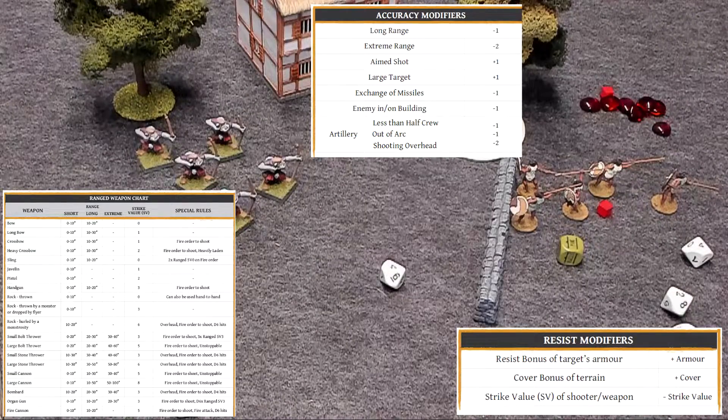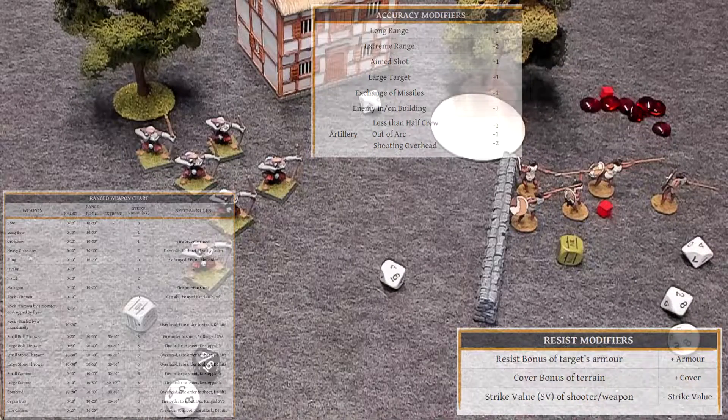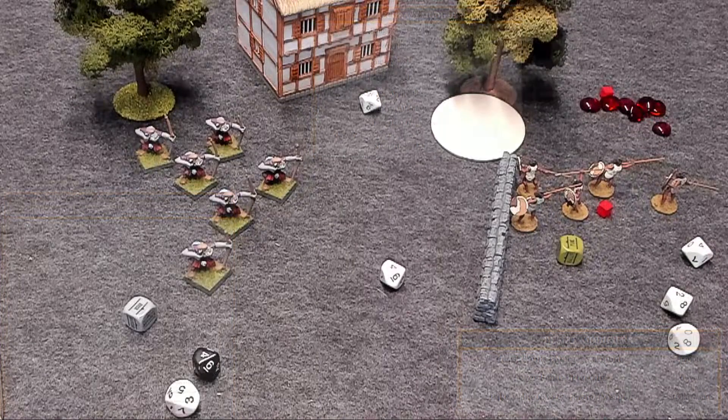Now, splitting fire — the last rule when it comes to shooting. Monstrosities with crew, if they have multiple range attacks, can shoot at multiple different targets but only if given a fire order. If given an advanced order, they all have to shoot at the same target. Units occupying towers can also split their range attacks when given a fire order. Alright, that's the end of shooting. In the next chapter, we're going to be talking about close combat, and then after that, break tests and reactions. I'll see you then.